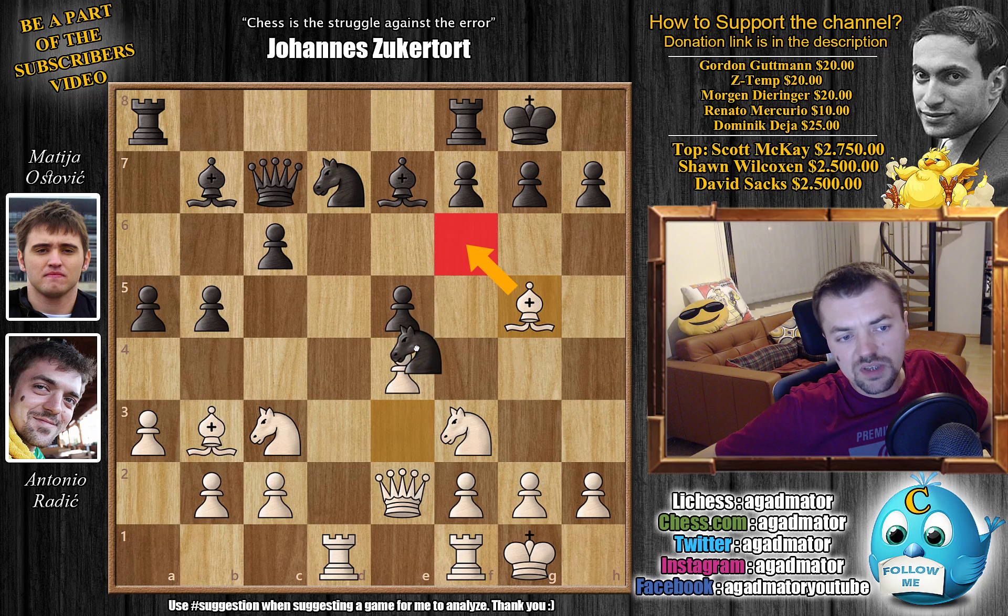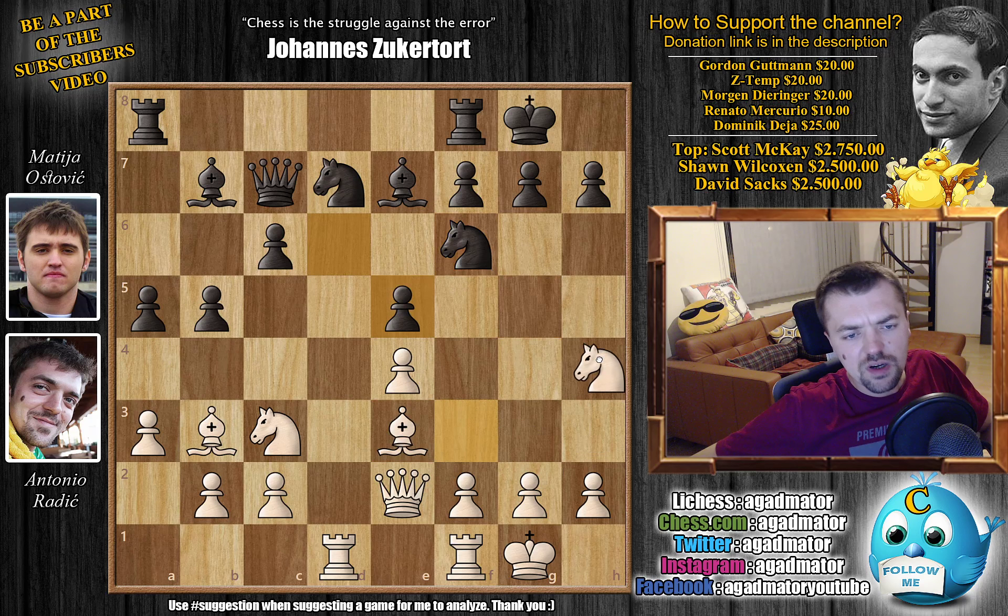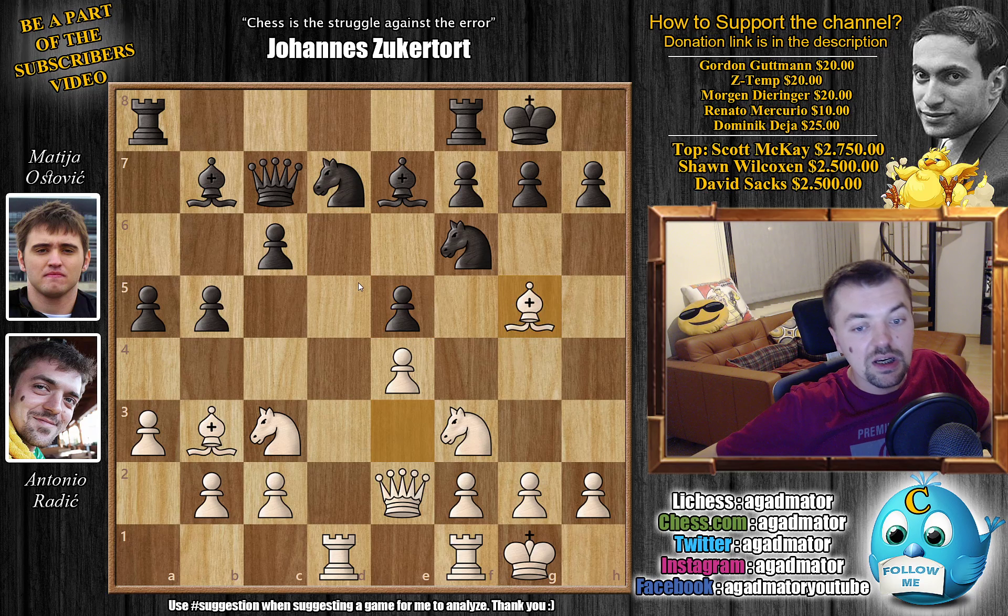Bishop to g5 gets rid of one of the attackers of the e4 pawn and gives my queen a little more breathing space. Also possible instead was knight to h4, going after the f5 square, which would be nice, but then just g6 and I have to go back. I decided against that, so bishop to g5 is what I played.